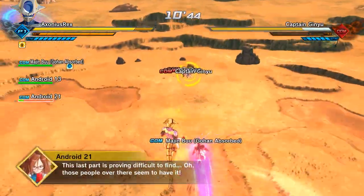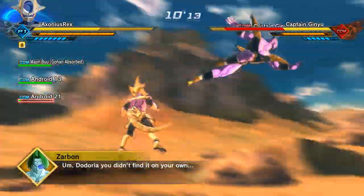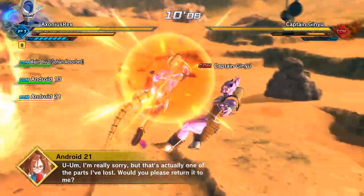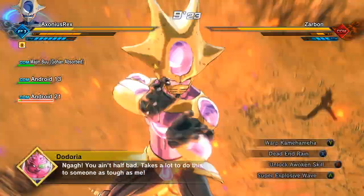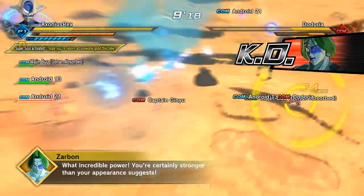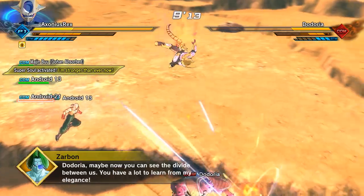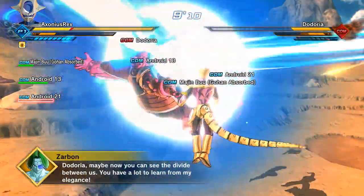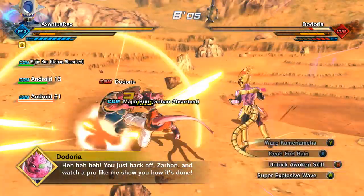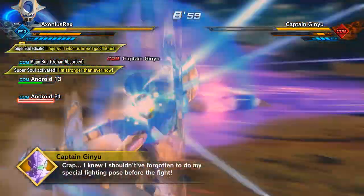Once you fly through you'll be able to fight Captain Ginyu, Zarbon, and Dodoria. You can catch them off guard with a Warp Kamehameha just like the last set. I didn't do it in this video because there's something horribly wrong with me. It's a bit of a mish-mash of missions this DLC - there's so much going on it's hard to see what you're doing sometimes, so you just have to spam ultimates and hope you're not stamina broken. It's a little bit difficult but not impossible.